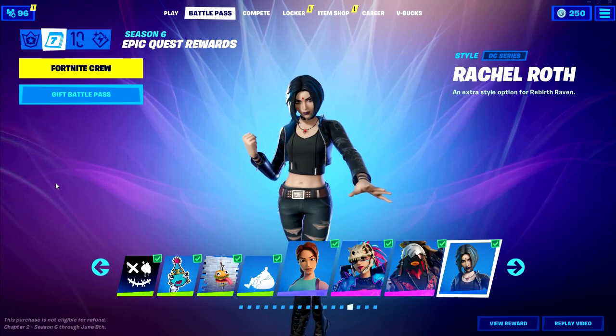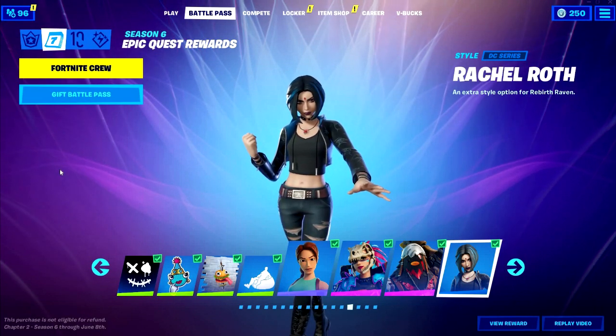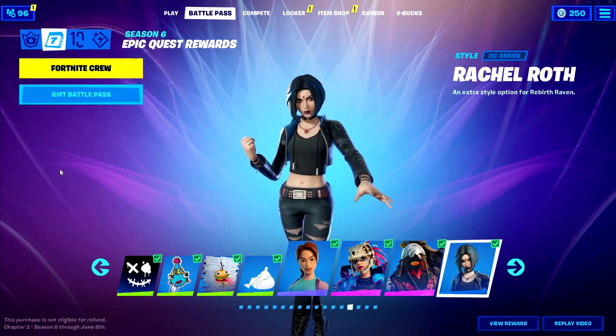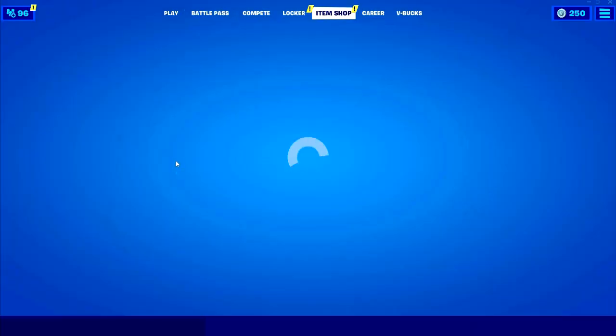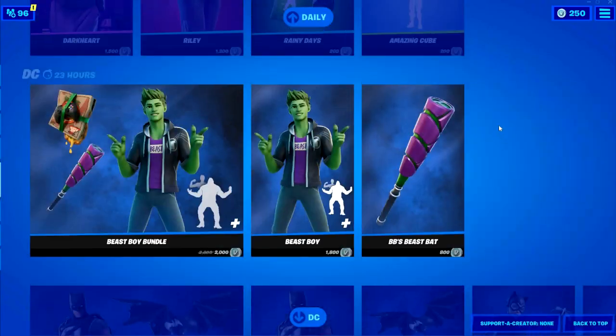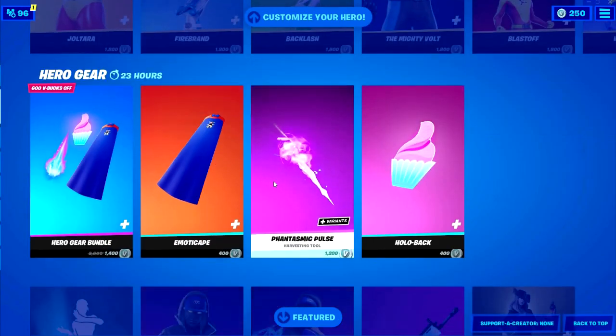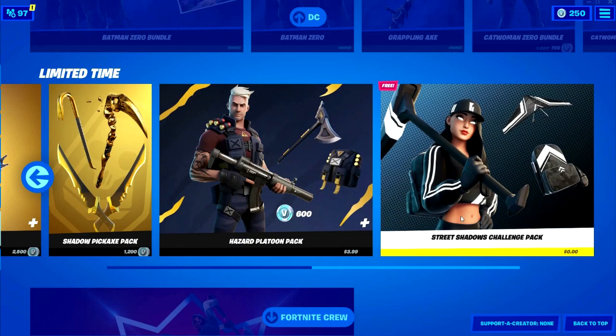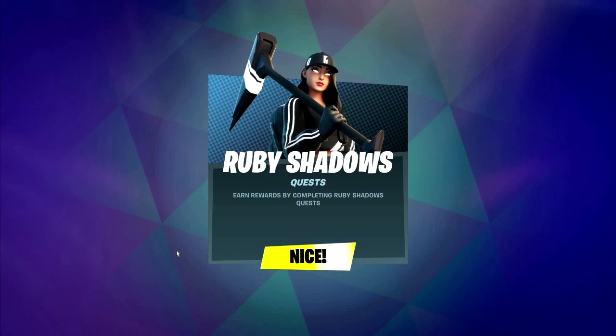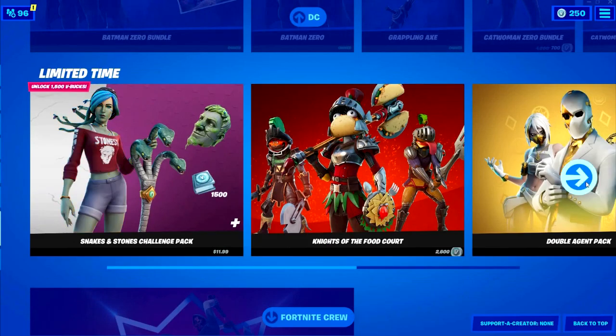Now that we're on PC, I'll show you how to get the pack for free. Whether you have a Nintendo Switch, Xbox One, or PlayStation, you can always transfer your account. First, go to the Item Shop and click on it. Scroll all the way down and you'll find it — click on it and then click Purchase. It will say thank you and load your order. There you go — now you can do the challenge.